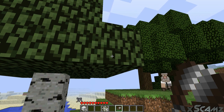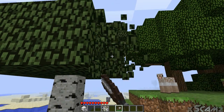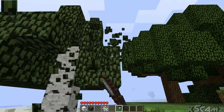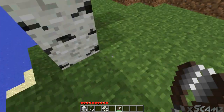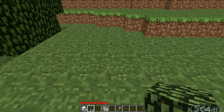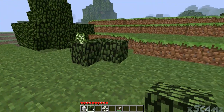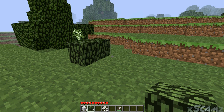We go over to a tree now. Right-click — nothing happens. So left-click, and we've got two blocks. And now we have multiple blocks of leaves, so we can pick them up. Something I think they need to fix — yeah, I think it's a bug. A bug they need to fix, and that is that the leaves disappear very slowly.